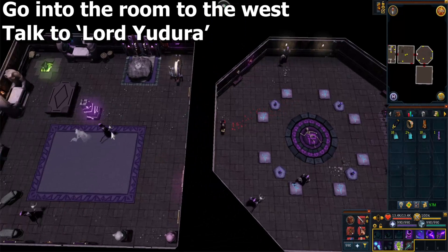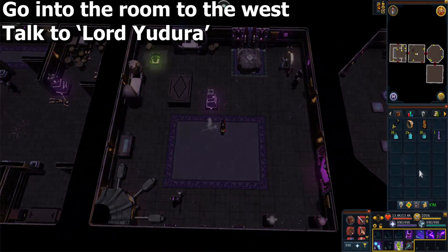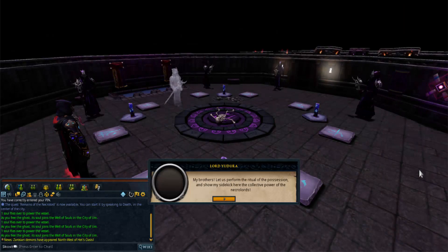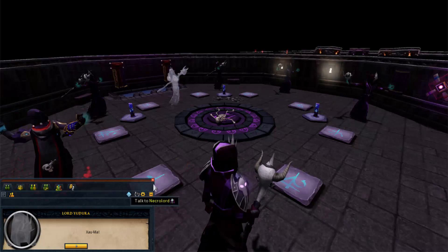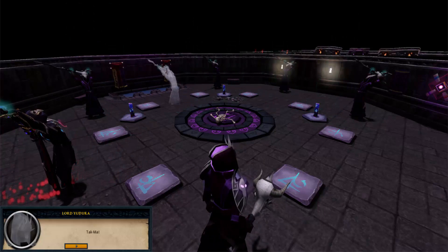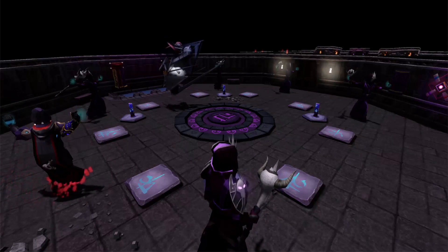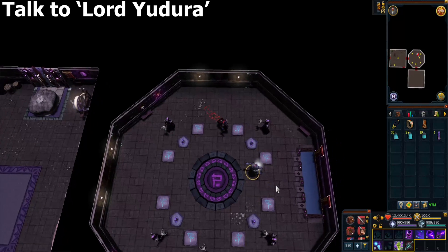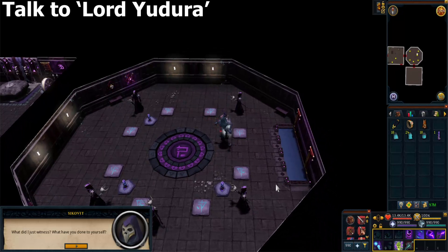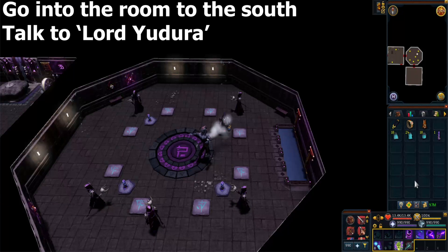Go to the room to the west and speak to Lord Utero in the middle of the room to begin the ritual. After the ritual, speak to Lord Utero again — he's now this alien-looking thing. Then go into the room to the south and speak to Lord Utero over there.